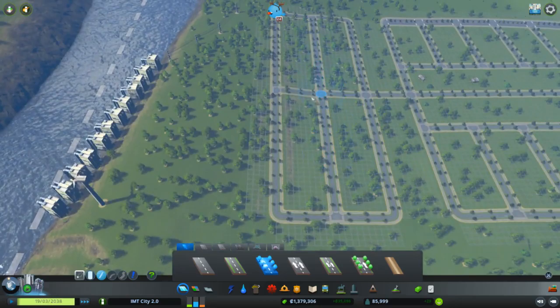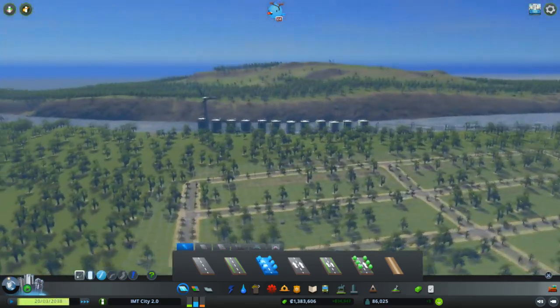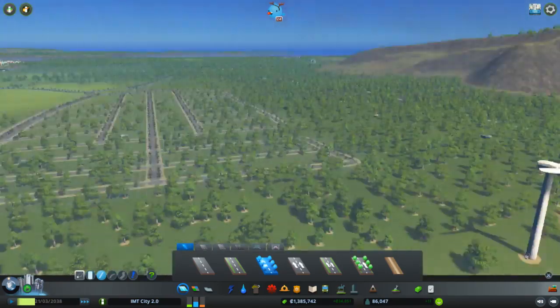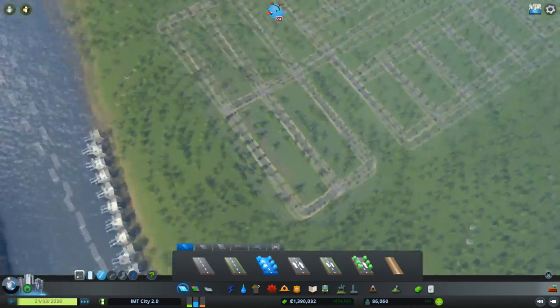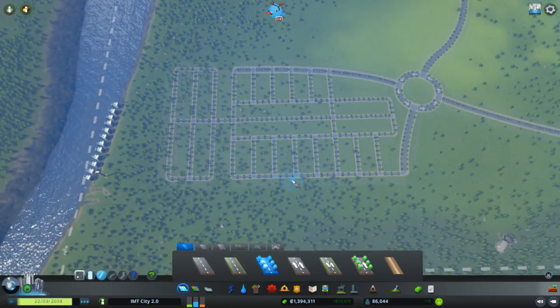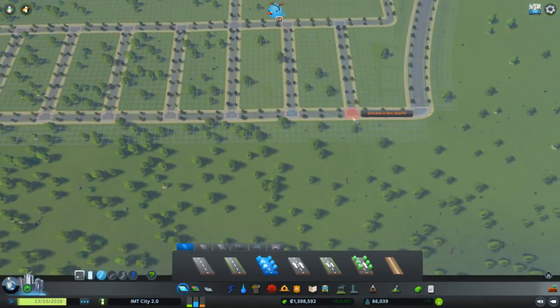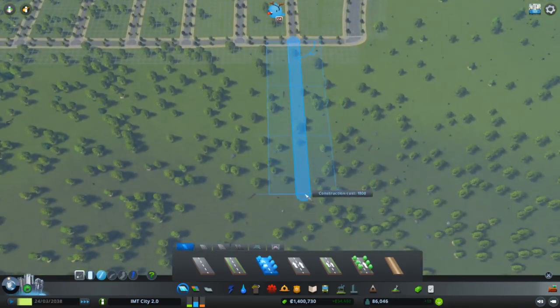Just to have it a bit different — so there's just one road connecting these two. So this will possibly be a high-density zone. I don't know, we can think about it later. Because for what this episode will possibly only be is just building some roads and maybe start building a little bit of the city.